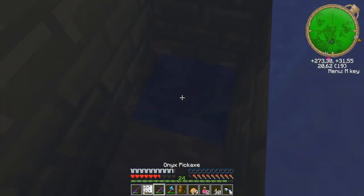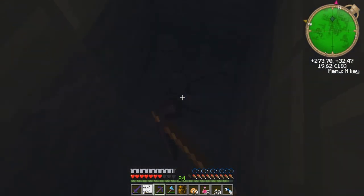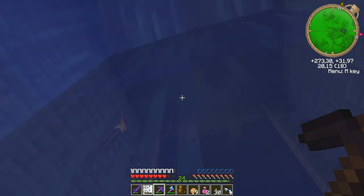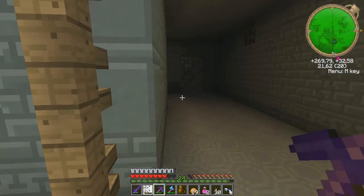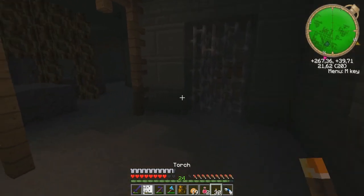Is that normal stone? Yeah, looks like it. Is this another way to escape? Maybe I shouldn't go there - I'm gonna drown. Although I do have a respiration enchantment on this thing. My chest plate is almost gone - damn it. I can always put the steel leaf one on.